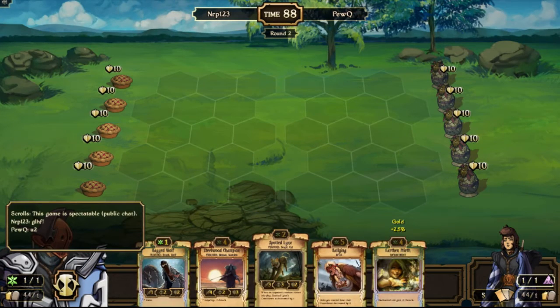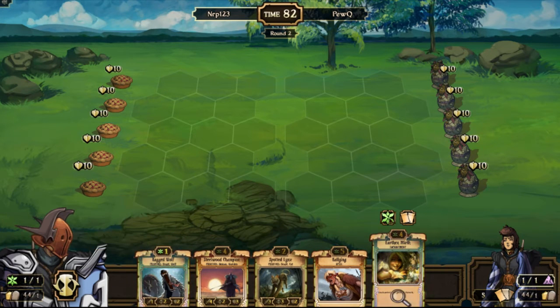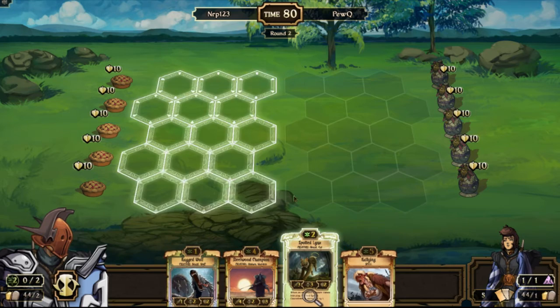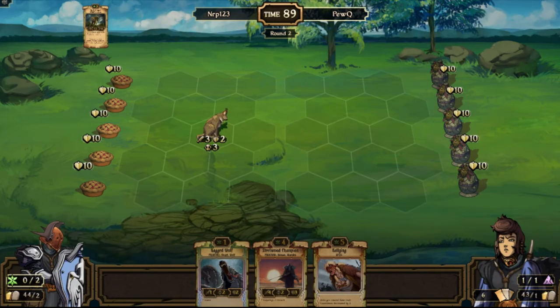Decay. Spotted Lynx is not that good against Decay. I'll hold on to that Ragged Wolf in case we see a Soul Station. Hopefully I can just snipe that Menhir with the Ragged Wolf. And now I'd really like to top-deck a three drop — maybe the Menhir. That's definitely good against Decay.